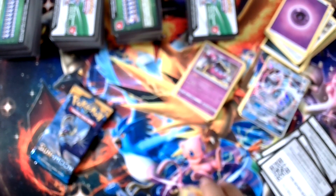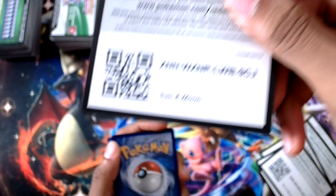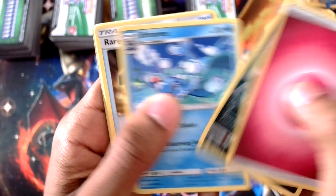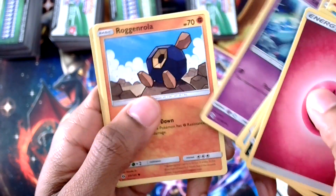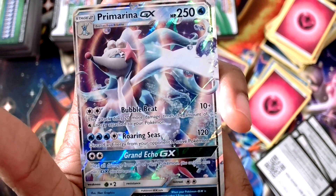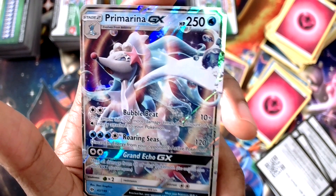Incineroar, non-holo. And last pack but not least — let's see, can we get something good? Parasect. Eight packs — the big hit is the Primarina. It looks nice. Center is a little off, but hey, gotta take the hits when you can get it.